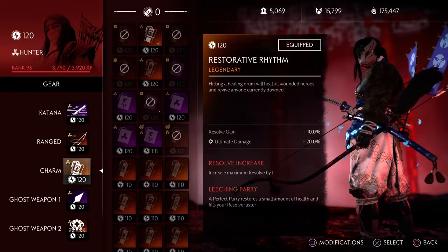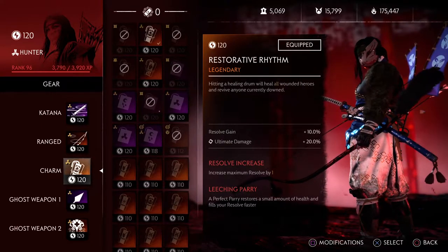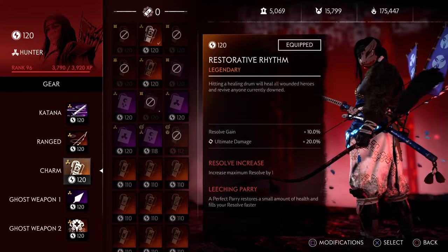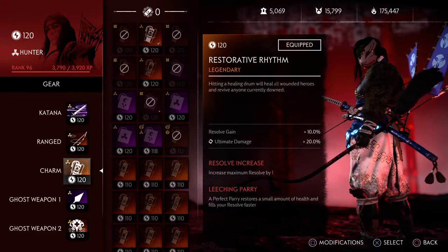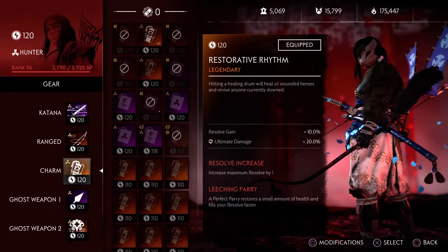Now we have Restorative Rhythm — this is the fun part. With the longbow and Restorative Rhythm, when you shoot a drum everybody revives and heals. With the longbow you can shoot from a long distance, so you're not tethered to needing to run to the drum. You just shoot it — it's done, it's over. So I have Resolve Gain and Ultimate Gain.